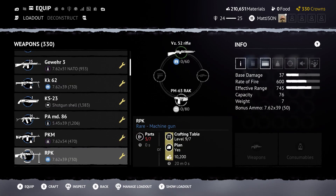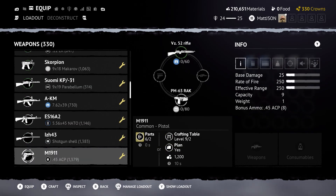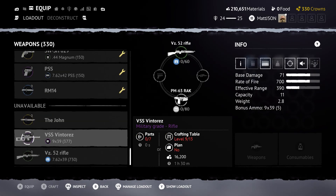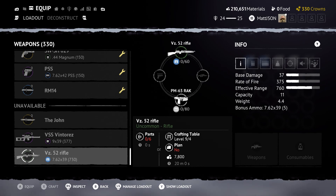The loadout is as follows. The main weapon is the VZ-52 rifle. The main reason this is one of the best weapons in the game is because it kills opponents in just two shots to the body and obviously one shot to the head. It also has amazing range and can pretty much act as a long range sniper, a normal rifle, and a close range weapon.